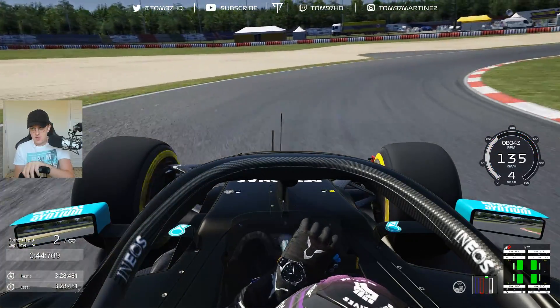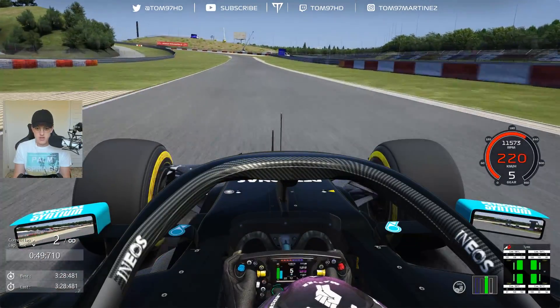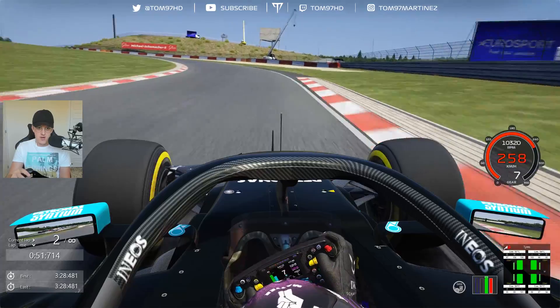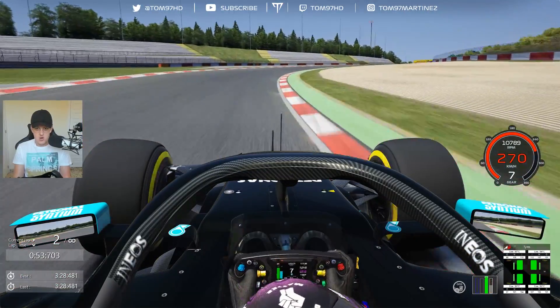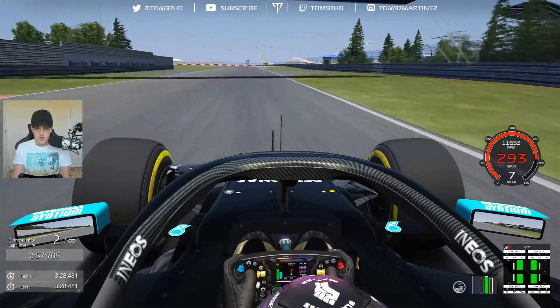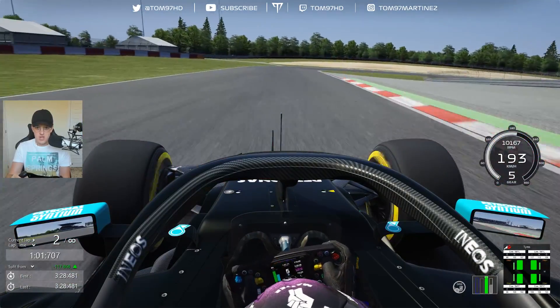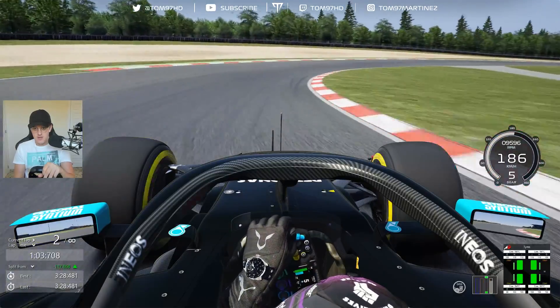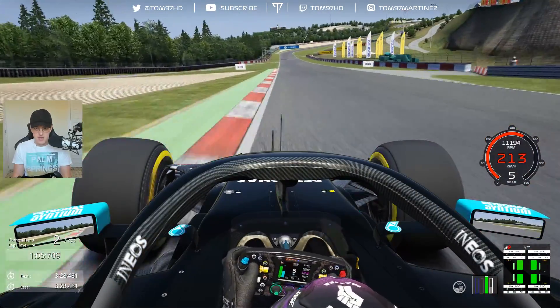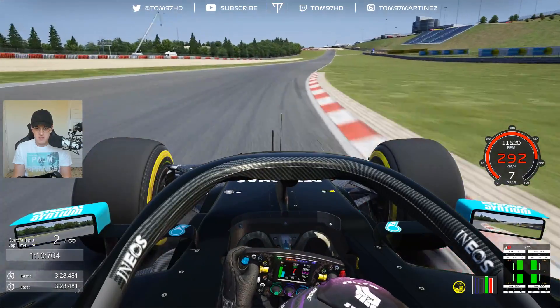Through the hairpin in fourth gear — there's a little bit of understeer but there's some camber on the corner that helps keep the car tucked in. We now go up towards the Schumacher S, trying to avoid the kerbs as they're quite high and destabilize the car. Then into this beautiful 90-degree banked left-hander — use the inside of the corner to really carry the speed. Through the next right, keep the car tight, pick up the gas on the exit, open the DRS, and that ends sector two.